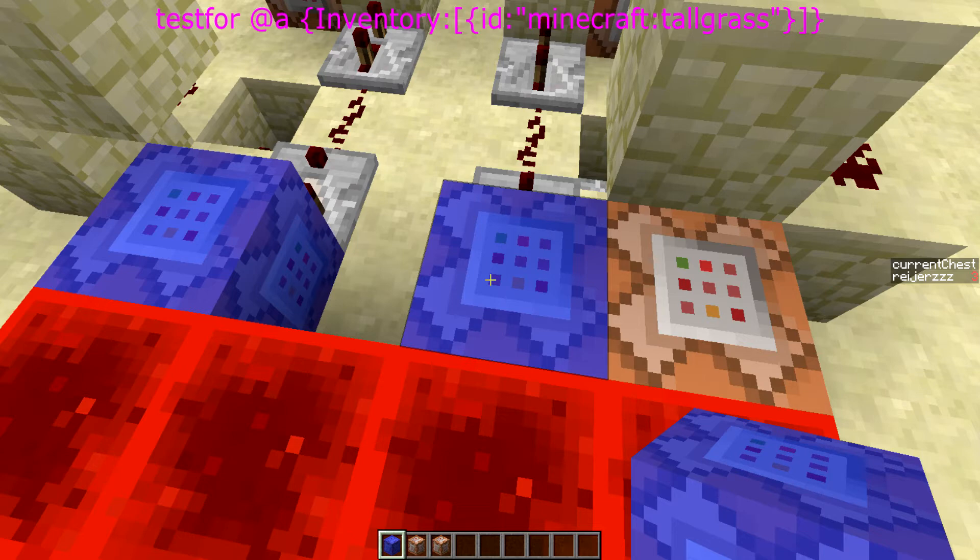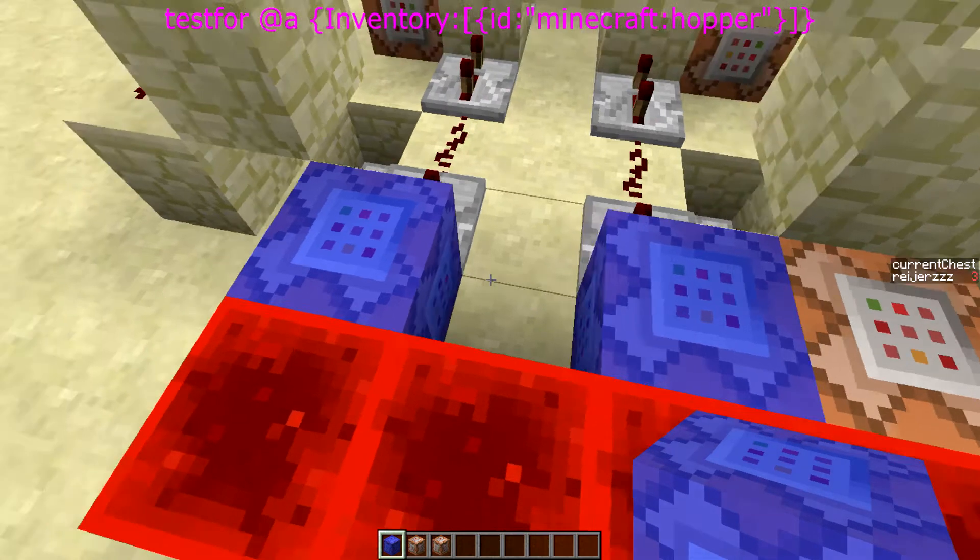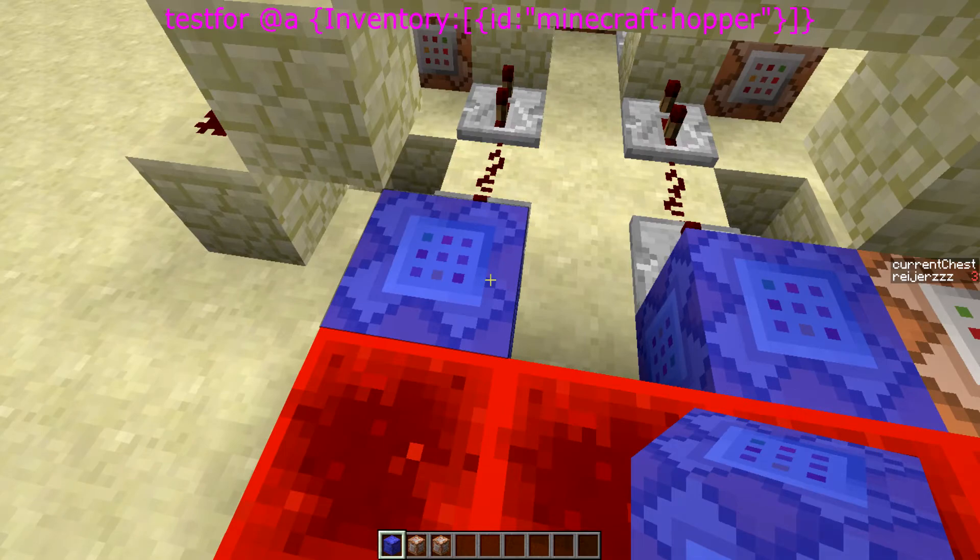This command block tests if you have a fern in your inventory, which is the upwards arrow. And this one tests if you have a hopper in your inventory, which is the downwards arrow.